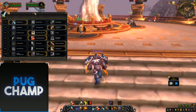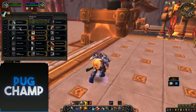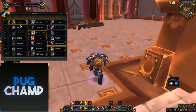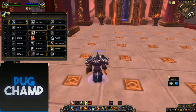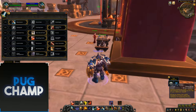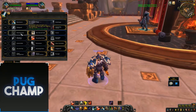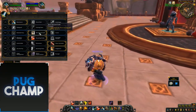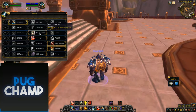For the all-out damage build, the talents you want are: Shockwave again — it deals damage to all targets and stuns them, so you want to keep that. Impending Victory as well, because once you've killed one add you can use it on another, and 600 damage is quite a lot in BFA, plus it heals you, so it's really good. Next, take Best Served Cold — you're going to be using Revenge a lot, and you can get up to 25% increased damage with it, which is going to do a lot more damage.